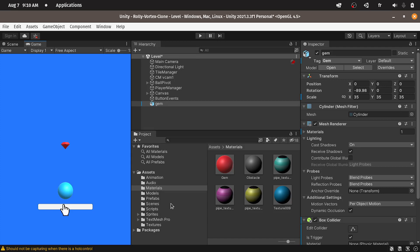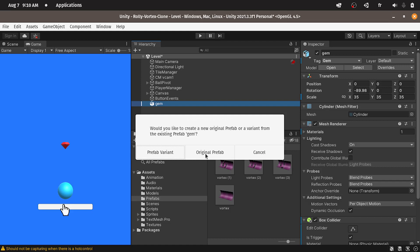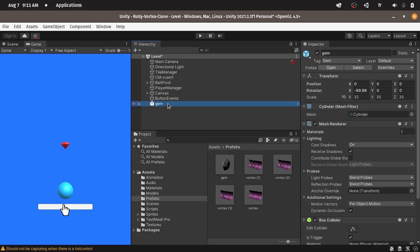And that's all what we need. Now we can add it to our prefabs, which are instantiated infinitely. But before that, let's create a prefab out of this gem by dragging the object under the prefabs folder and select the original one. Now we can get rid of it from here — it is saved.